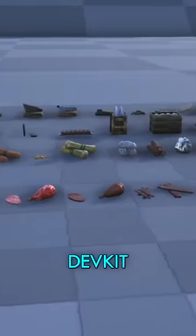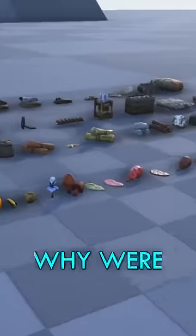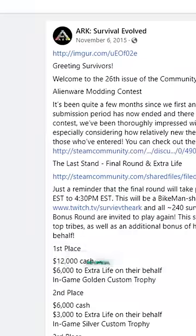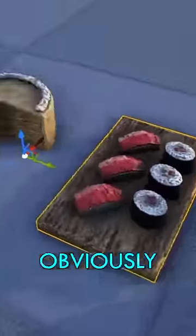Well, for a long time now, hidden inside the ARK dev kit are loads of on-ground meshes for tons of stuff like foods, standard resources, and even more obscure items like dyes. Hell, even armor and saddles. But why were these never put in the game despite being on Wildcard's to-do list? In a Facebook post, the official ARK account said that on-ground meshes were being added around December of 2015. But, alas, eight years later, that has obviously not happened.